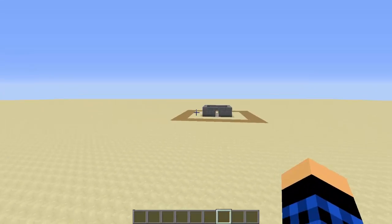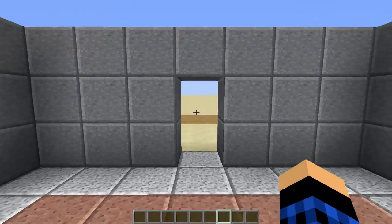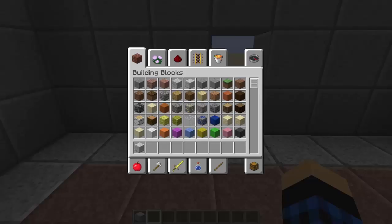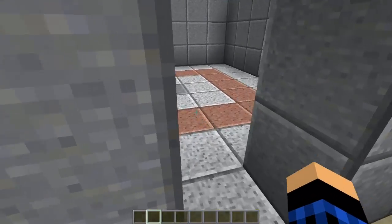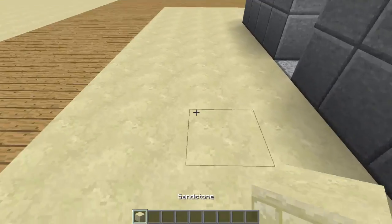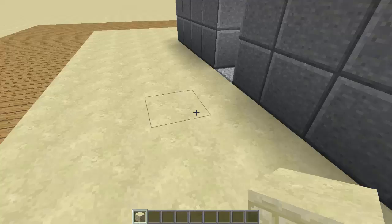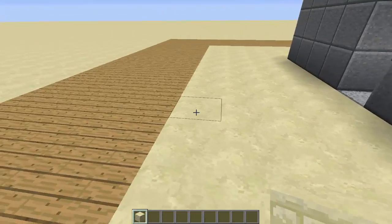Your actual spawn isn't being protected, and just for demonstration I've opened it up so it looks like people can just walk through. What you want to do is decide how many blocks the protection will cover — for me it will just last four blocks.